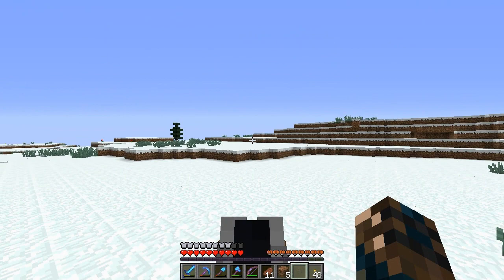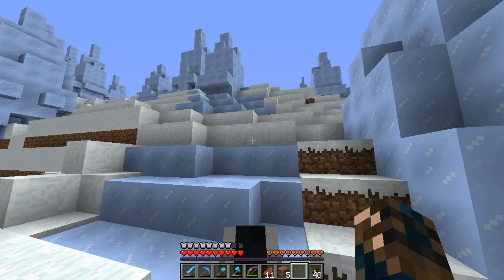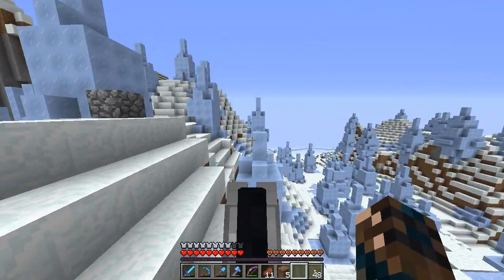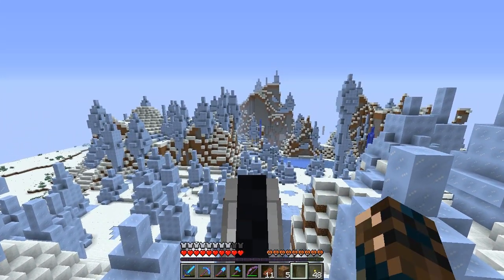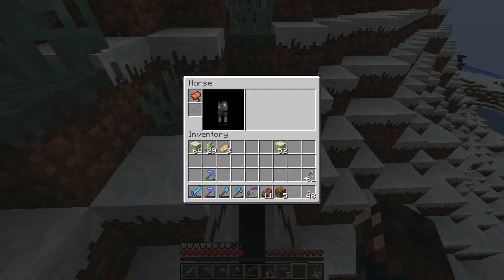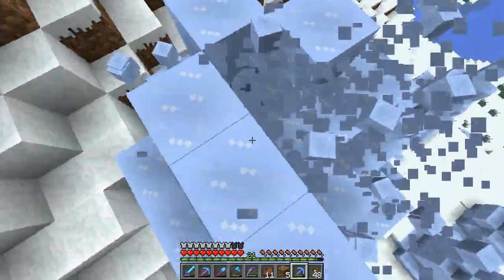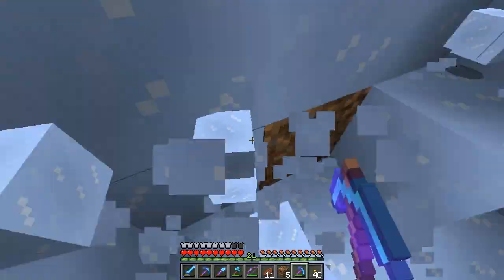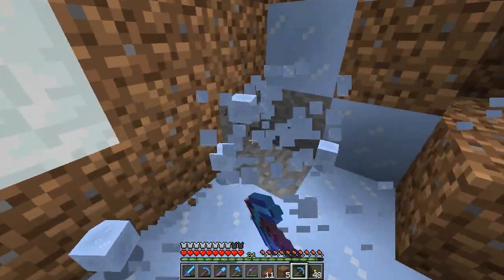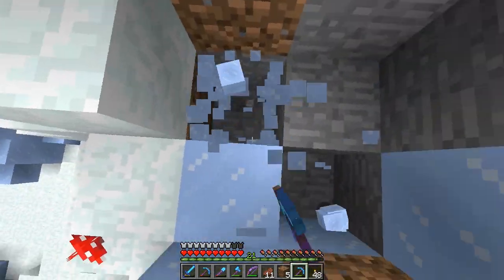Welcome back! Do you know how I wanted to find a sand biome? Well, I didn't really find one — I found a packed ice biome, which is not what I was looking for but I'm quite happy with that. Look at this! I need to harvest this — it's so fun harvesting ice with a pickaxe. Listen to that noise! That is just the best. I'm going to get some packed ice and then carry on searching for a sand biome.